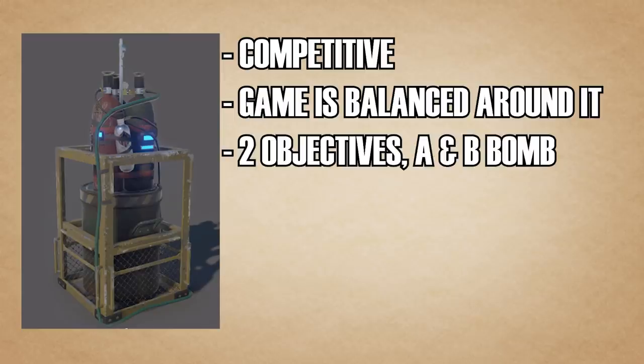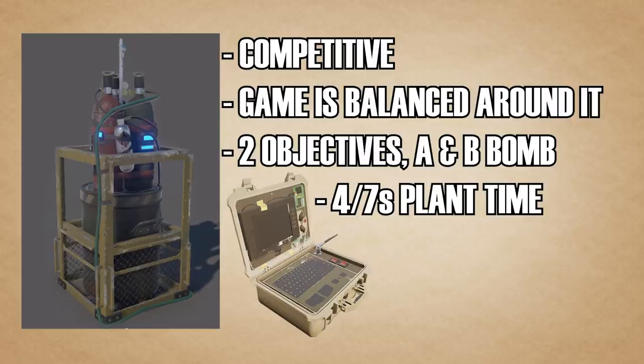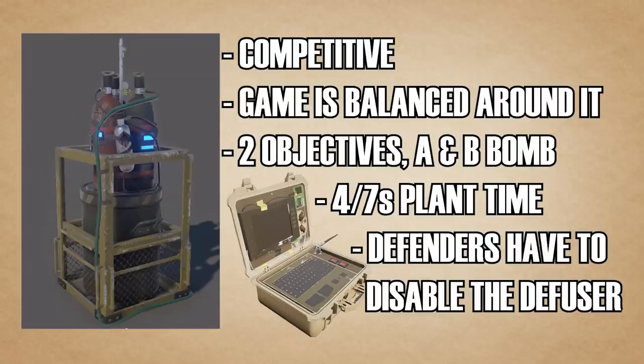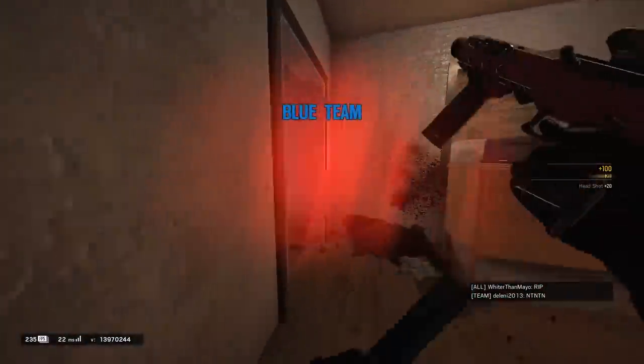In Bomb mode, defenders have two objectives — an A-bomb and a B-bomb — split between two rooms generally right next to each other. Attackers must get into the objective site and plant the diffuser, a little briefcase. The diffuser takes four seconds to plant in casual and newcomer playlists, but seven seconds in unranked and ranked. If attackers don't plant before time hits zero, they lose. Once planted, defenders must deactivate the diffuser or they'll lose.